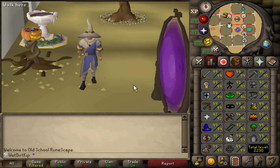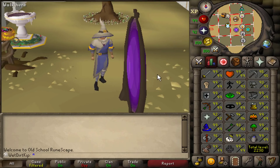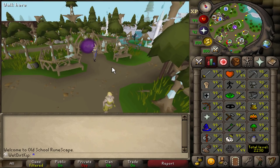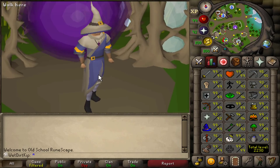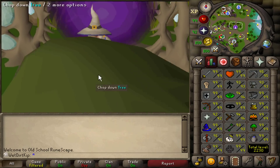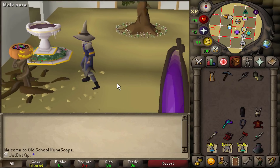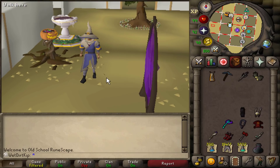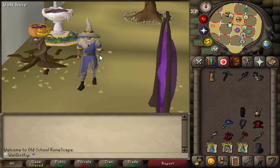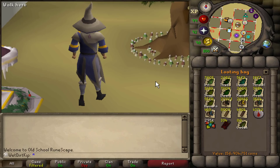We just finished 79 days of Chambers of Zarek, and this is my first time seeing the outside world in months. We're starting a whole new chapter on the account, like a whole new adventure is about to begin now that we're done with raids. I guess we could call this next chapter like the 'using up raid supplies saga,' because there's a lot of supplies that we got from raids, as you can see in the looting bag.